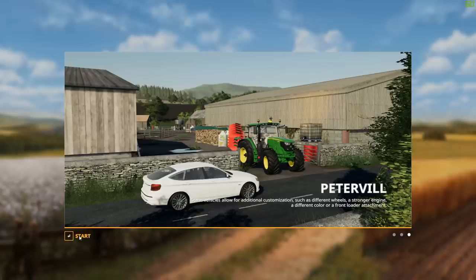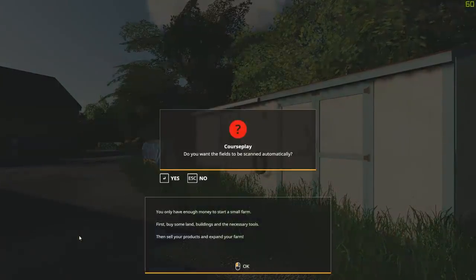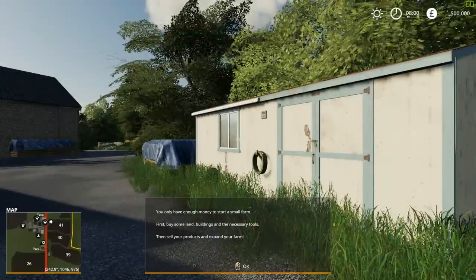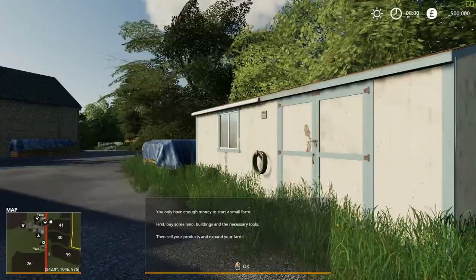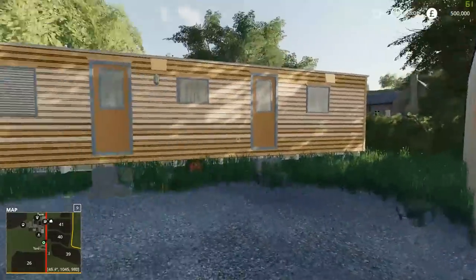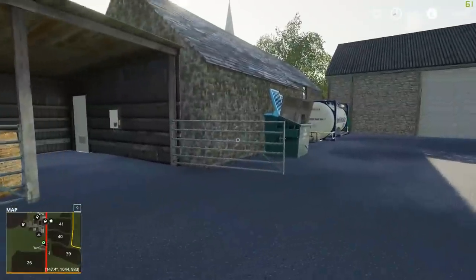So what we're going to do is be a new farmer in the area. Let's jump into the game. As you can see at the bottom, you only have enough money to start a small farm — first buy some land, buildings and necessary tools, then sell your products and expand your farm. We are actually starting here in this little area — here's our little motorhome, a nice orange caravan.